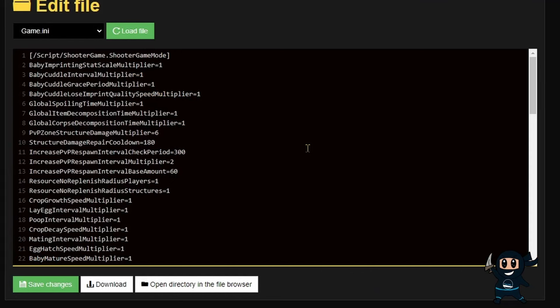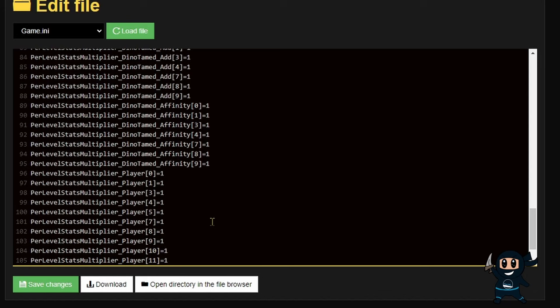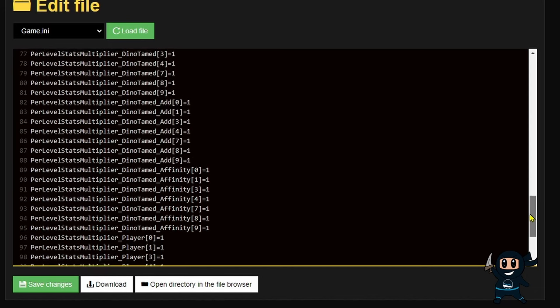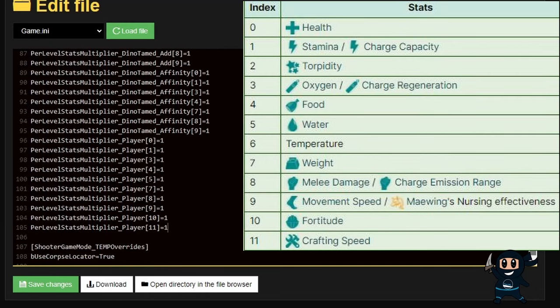We are now in the game.ini file, where we can edit creature and player stats. I'm going to have these settings that I'm copying and pasting in the description for you to grab. Furthermore, there is information on the screen right now to tell you what value equals what stat.